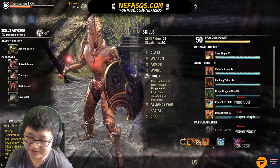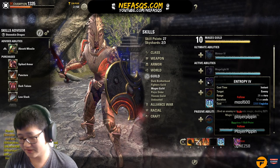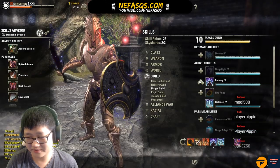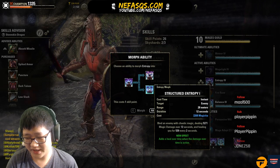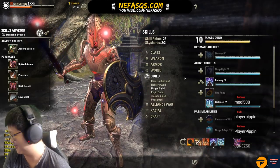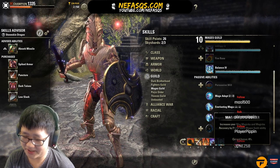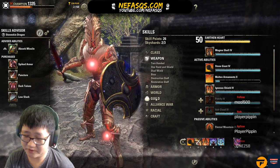Balance is pretty much the only Mages Guild skill you'll need as a DragonKnight tank. Make sure you have Magicka Controller and Everlasting Magic unlocked in the Mages Guild passives.